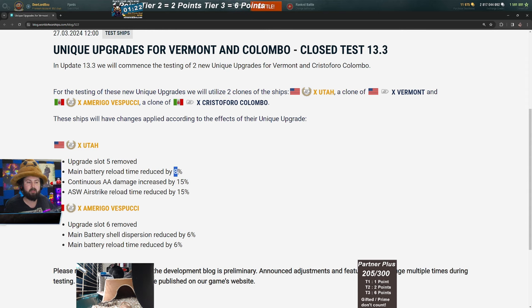You also get 15% better anti-air and 15% faster reload for your ASW planes. I personally feel this upgrade is amazing for randoms and ranked because of how subs are in ranked. But for clan battles, that 5% dispersion nerf to enemy shells is very critical given how much focus fire battleships take — it could make a huge difference in damage taken.